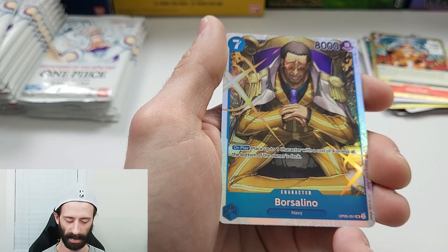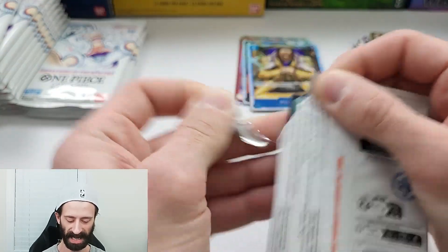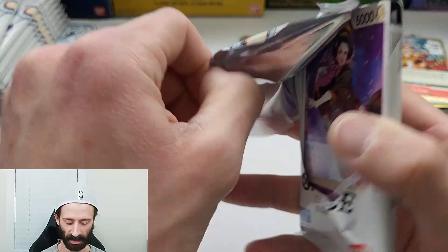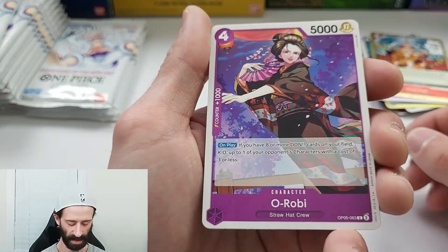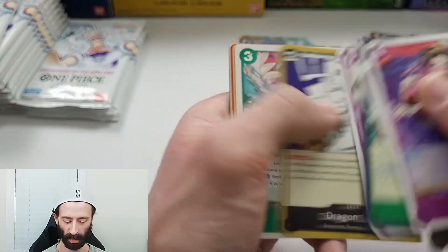Holy crap, this fricking set is awesome. Borsalino on the super rare — wow, we are pumping out the super rares here. There are 10 super rares in this set and we have like five. My whole point of that rant was I wanted to say how much I actually like the route that One Piece is going with their release schedule — it gives you a little bit of time to actually enjoy it.